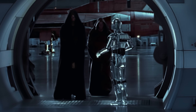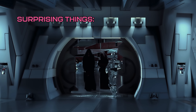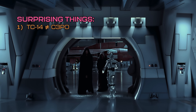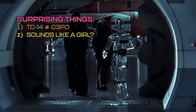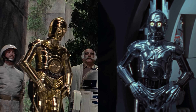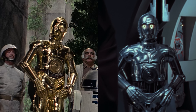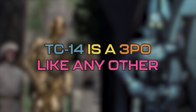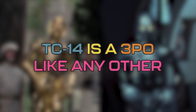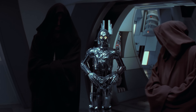As etiquette demands, the droid introduces itself as TC-14. Two things are slightly surprising. First, that number doesn't line up with C-3PO at all. Second, this droid has a woman's voice. Visually, TC-14 looks identical to a 3PO model. There are multiple different ways to explain this.